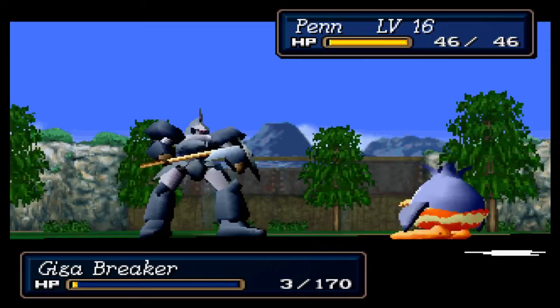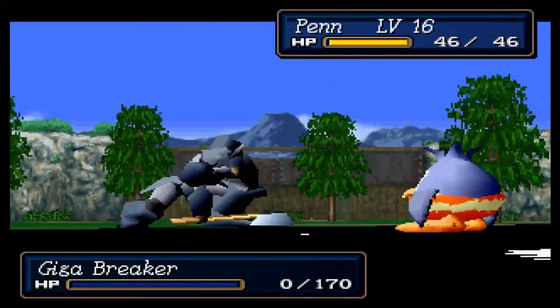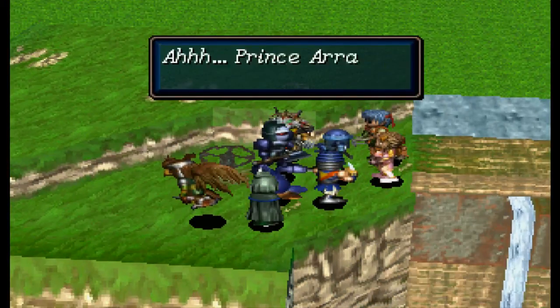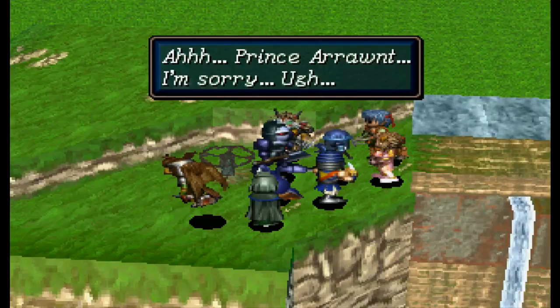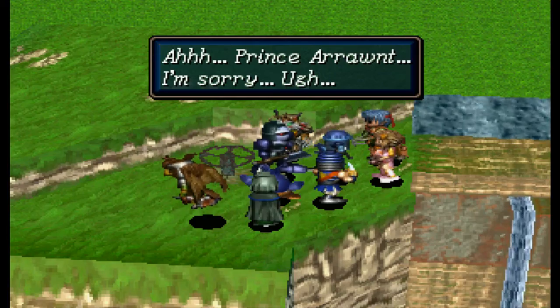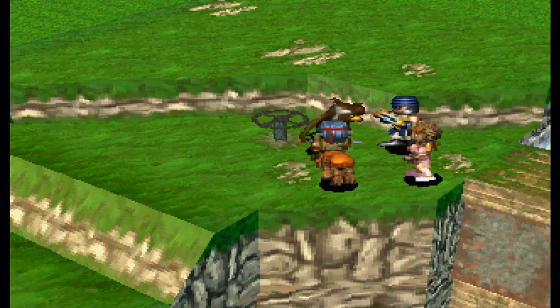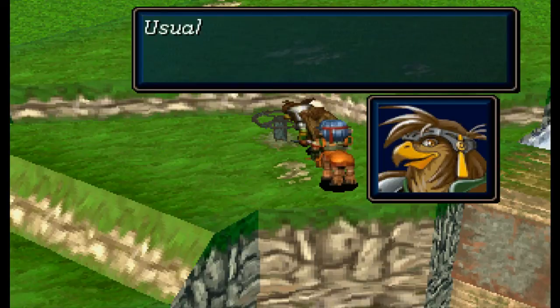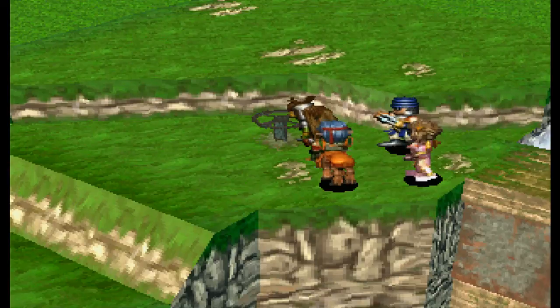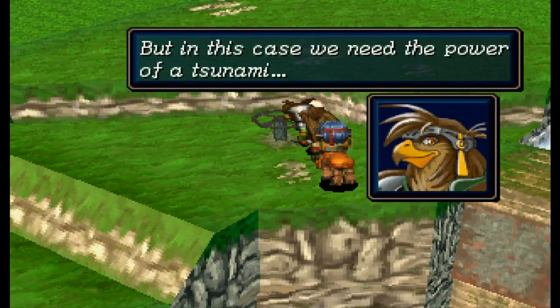Penn! Are you kidding me? Well, there you go — Penn, he made a friend! Penn, you made yourself a friend! That's great! Ah, Prince Arant! I'm sorry! And then he explodes. Well, you guys better spin that lever quick. Usually the spillway should be opened carefully — too much water flowing is quite dangerous. But in this case we need the power of a tsunami! So here it goes!